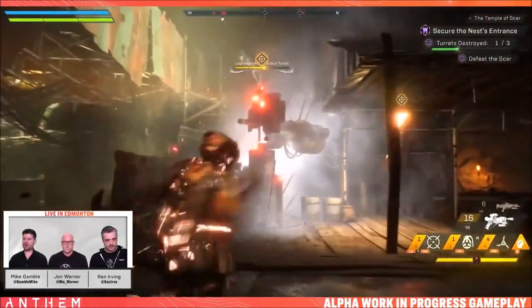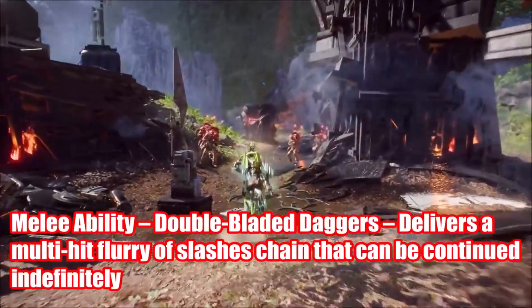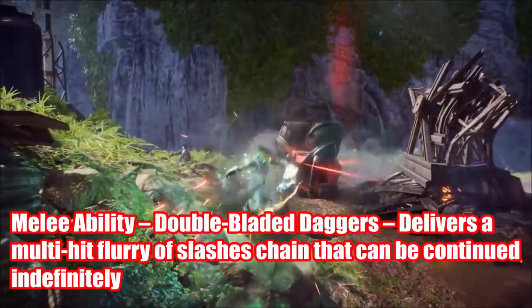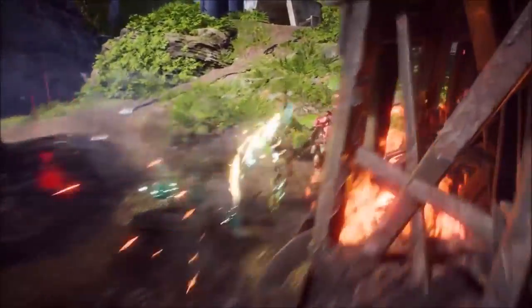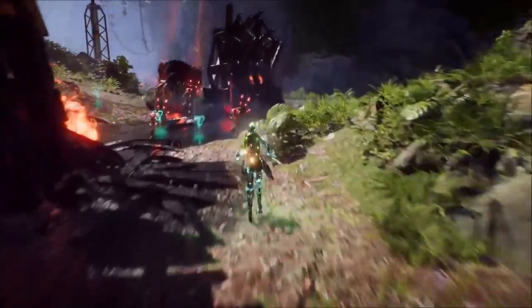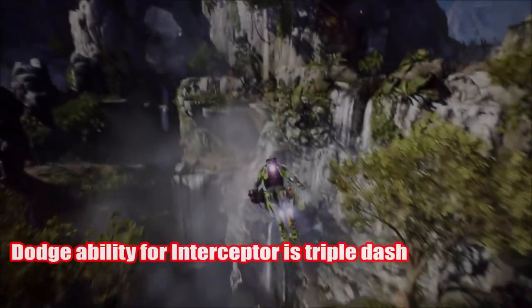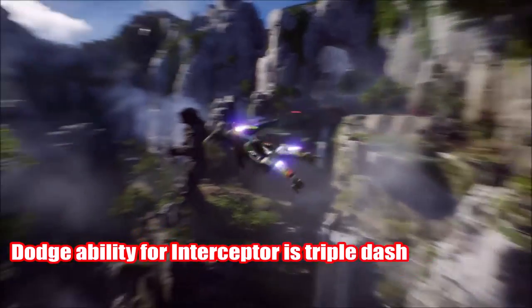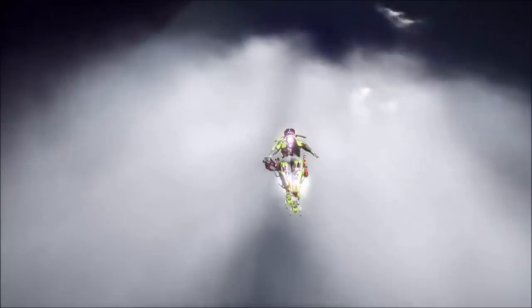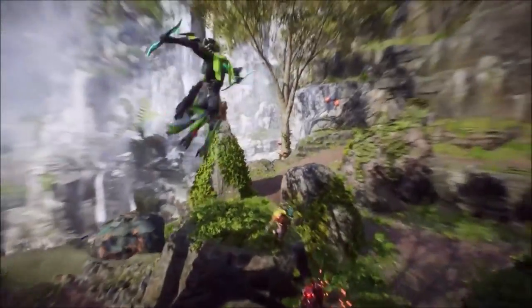First up, we have the melee ability: double bladed daggers, which delivers a multi-hit flurry of slashes that can be continued indefinitely. It is likely weaker than its counterparts; however, the fact that you can chain it indefinitely, and if it has a stagger effect, this could be absolutely godly. The dodge ability for the interceptor is a triple dash, usable on the ground or in the air — very handy to get out of tricky positions.